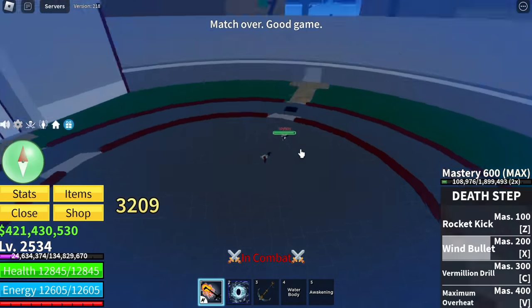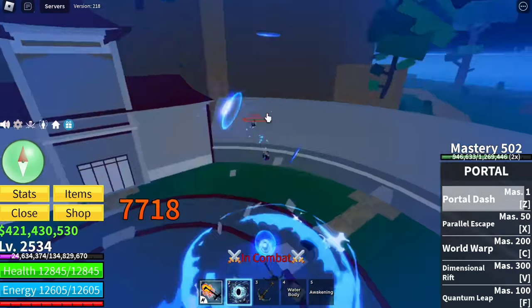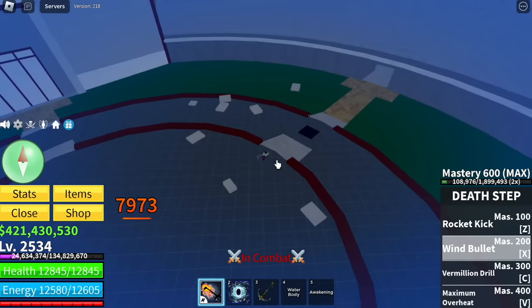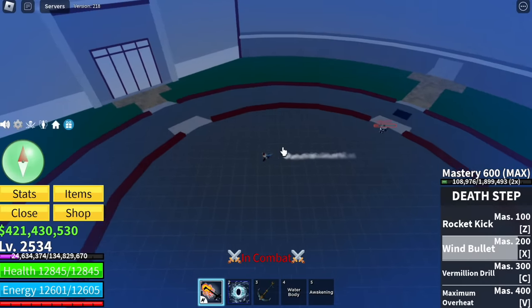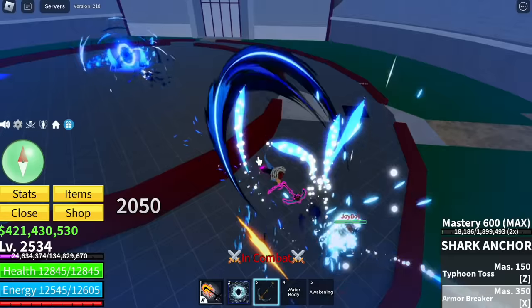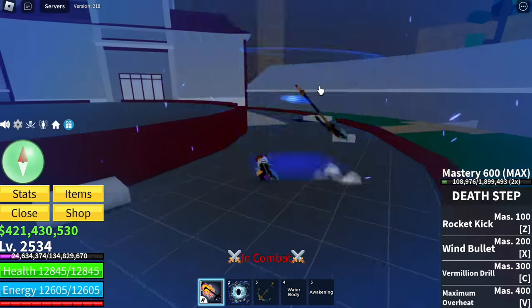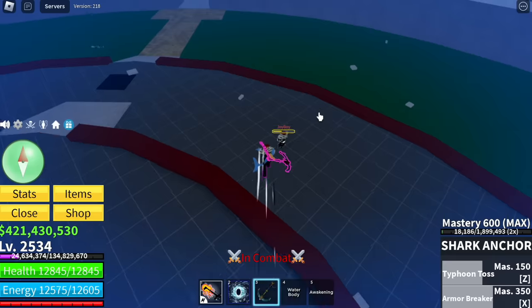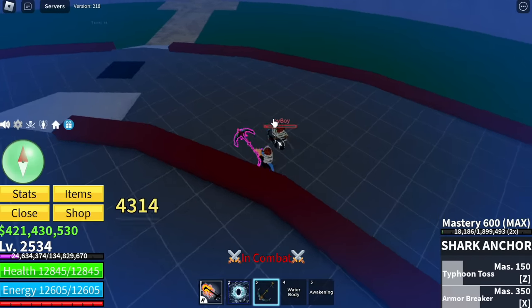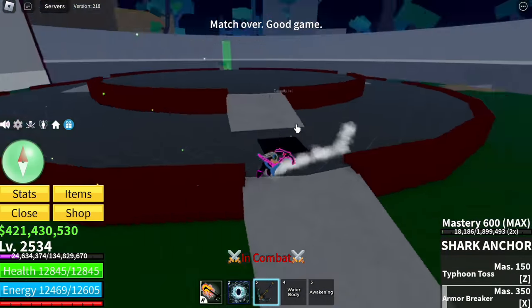Let me repeat the combo: you can start with Portal X, then the X and Z skill of the Shark Anchor, and you can use the Z skill of your Portal plus your additional combo. I think that's it for this video. Good luck on unlocking the Shark Anchor. To all the viewers, subscribers, supporters, I really appreciate you all. See you on my video on unlocking the new Fight Style. This is GamerNome — GamerNome out.